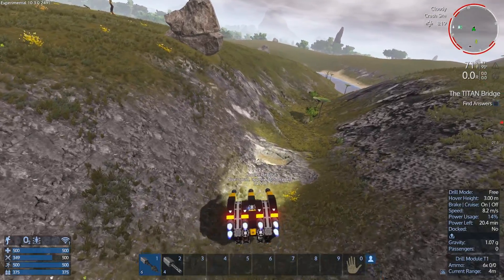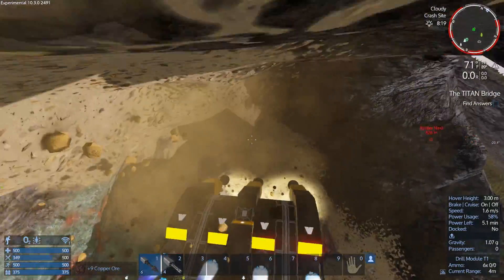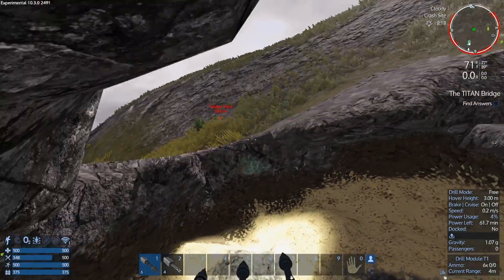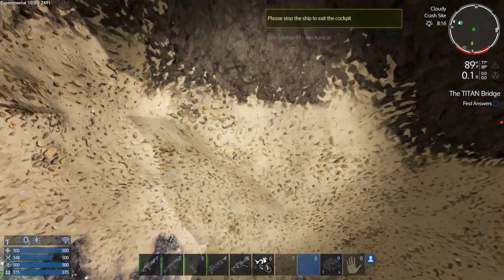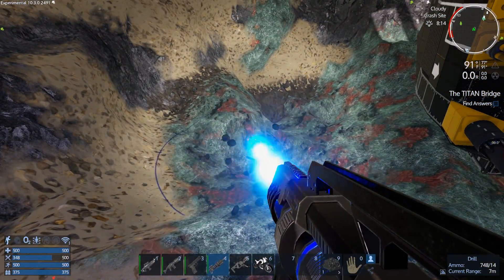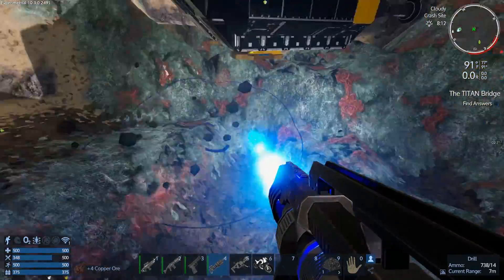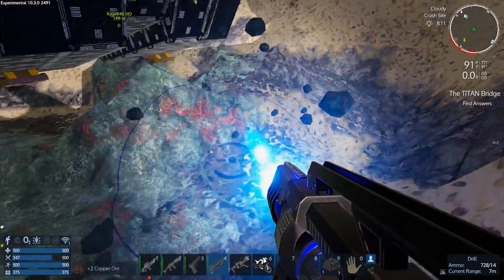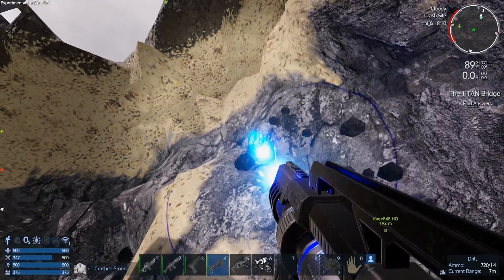Let's take this out. Copper, time for you to get out of here. We should check our weight. Oh wow, that is really fast! Wow, this might make drill ships pointless — I mean, this is fast, dude!